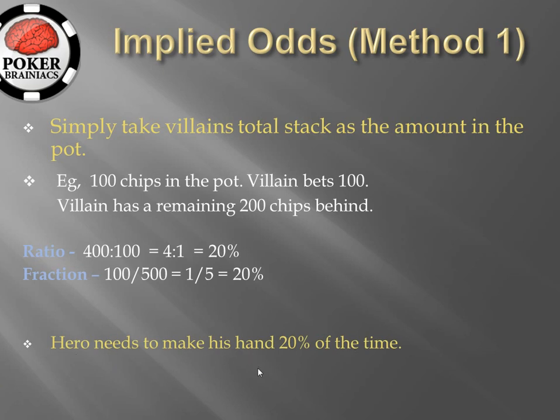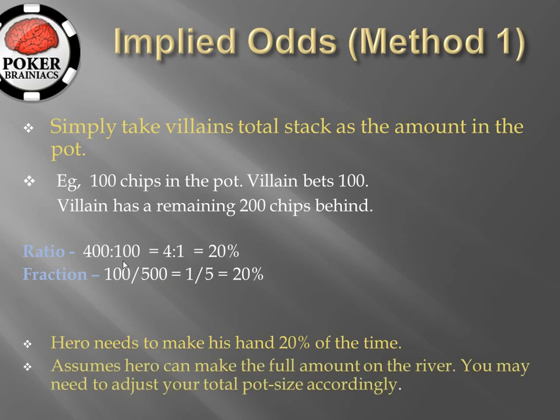Therefore hero needs to hit his draw 20% of the time in order for this to be profitable. The problem with this method is that it assumes hero can make the full amount on the river, and you may need to adjust your total pot size accordingly. For example, let's say that we think villain is tight and our estimate suggests that he is only going to put in another 50 chips on a later street. We basically just need to adjust our calculation so that the total pot size is not 400 but for example 250 and we can then get a new version of the percentage of equity required. You just need to adjust the total pot depending on your estimate of how many chips villain will put in on a later street.